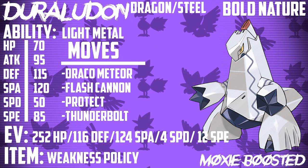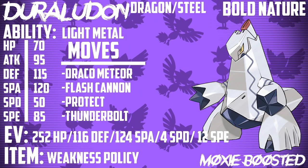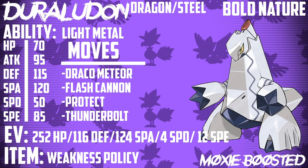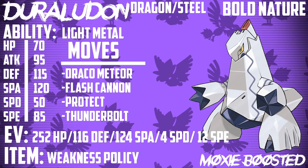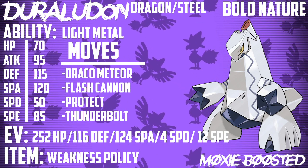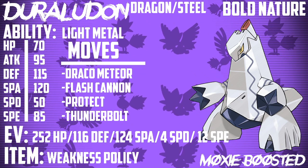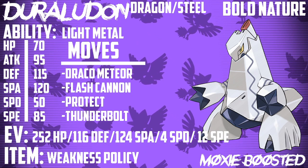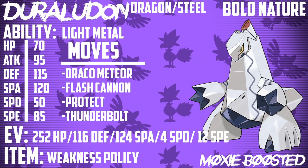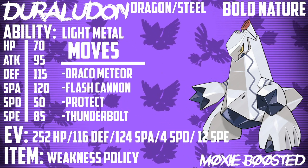Duraludon has a couple of really cool abilities: Light Metal, Heavy Metal, and Stalwart. Light Metal halves your weight so you take less damage from moves like Low Kick. Heavy Metal doubles your weight, so you take less damage from weight-based moves like Heavy Slam and Heat Crash, and you can also deal more damage with Heavy Slam. Stalwart is one of the first of its kind — if a move is being redirected via Spotlight, Rage Powder, or Follow Me, this Pokemon just ignores it and goes for the originally targeted Pokemon. For this set, we're going with Light Metal so we take less damage from Low Kick, since we're running a Weakness Policy set.